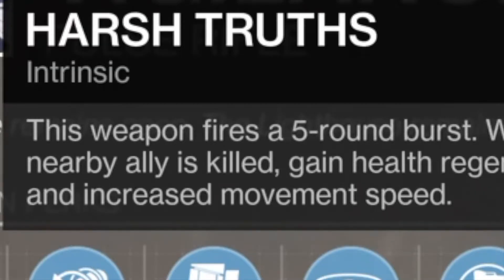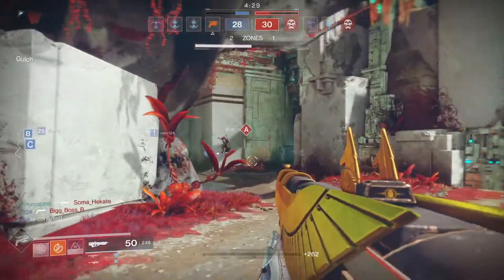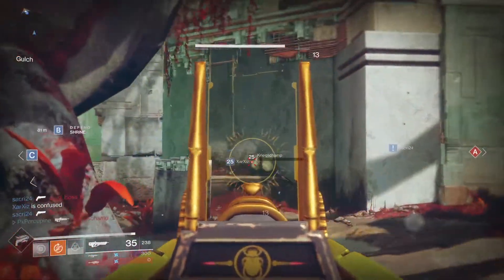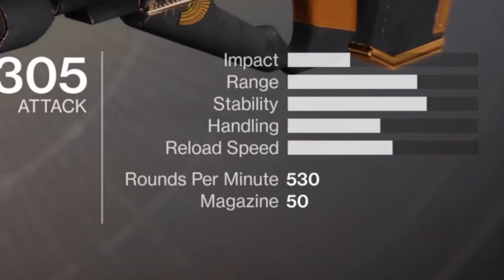A pulse rifle that fires a 5-round burst. Turns out Bungie's answer to building a better pulse rifle is by using the science of more is better. Not only does it fire more, but it also holds more in its magazine — a whopping 50 rounds.